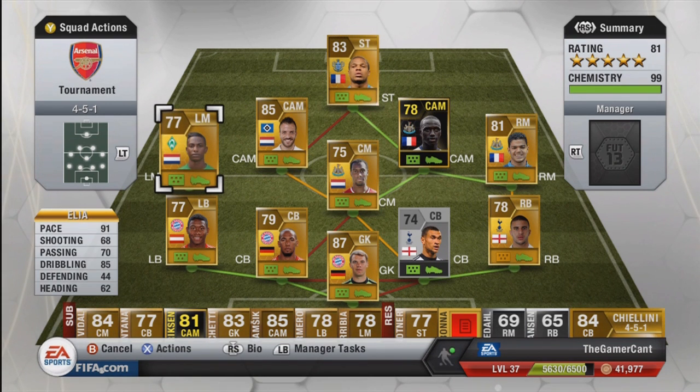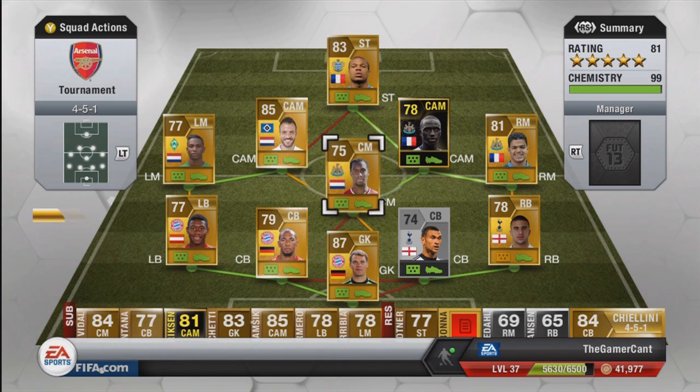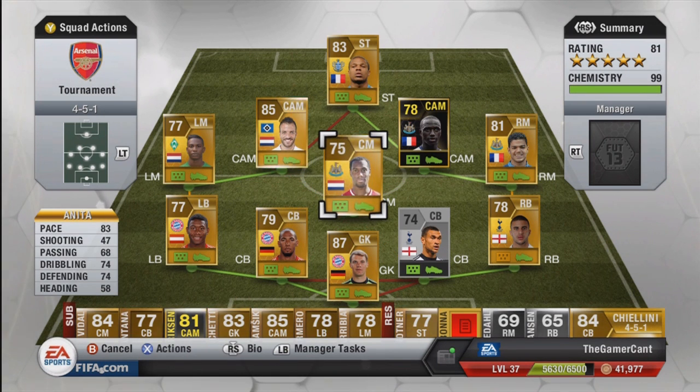Over on left mid we have El Jero Elia — 91 pace, 85 dribbling and 5-star skills. The 5-star skills are his main attribute and he absolutely pulls it off brilliantly, with great skill moves and great pace to leg it down the wing. Centre mid we have Vernon Anita — he needed to be a Premier League player and Dutch, and that's exactly what he is, with 83 pace, 74 defence and decent dribbling.